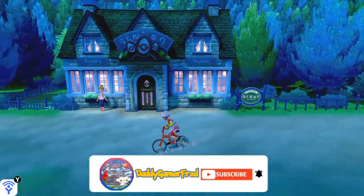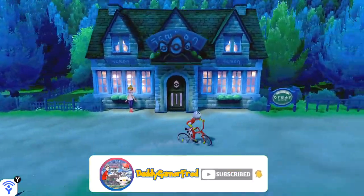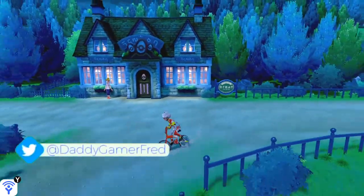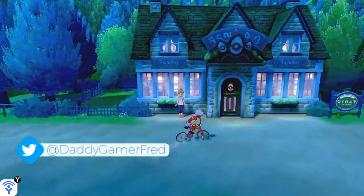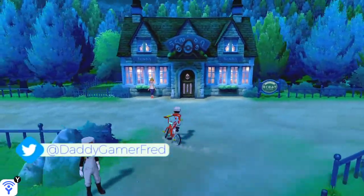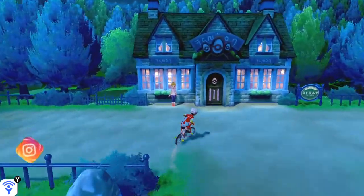What is up guys, I'm Daddy Gamer Fred. In this video I'm gonna show you very quickly how to get TM 31 Attract. It's a move where the opposite gender of the user's target Pokemon becomes infatuated and is less likely to attack. Not an overly game-breaking move, but a cool TM just to have.